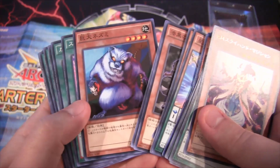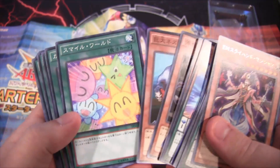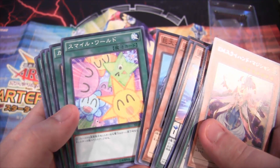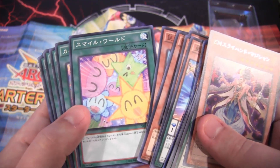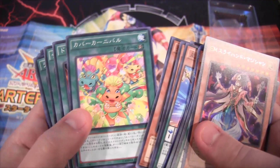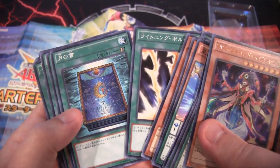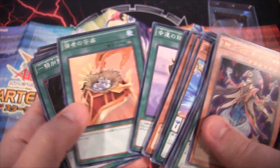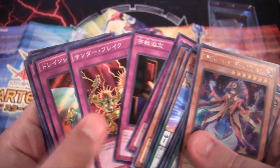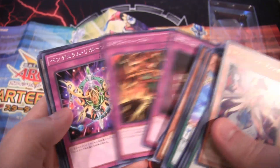Giant Rat is in there too — it seems like almost every starter deck has Giant Rat. Good card though. We also have Smile World, which is one of the cards from the anime. It just looks so funny. I believe it was only in a tournament pack or something for Japan, so it's a good reprint for them. Then for your Hippo Tokens you've got to have that card. We have Mystical Space Typhoon, Book of Moon, and Lightning Vortex. And then of course the usual traps and spells to help with Performapals — Drain Shield, Threatening Roar, Dark Bribe, and Pendulum Reborn.